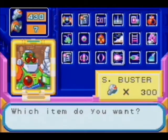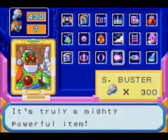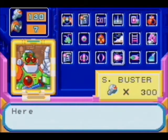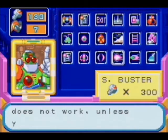The S-Buster — this is a nice item. This enhances the power of our Bass Buster. It's pretty freaking cool, it's a mighty powerful item, as Auto said. Here you are — just remember that this item won't work either unless you equip it.